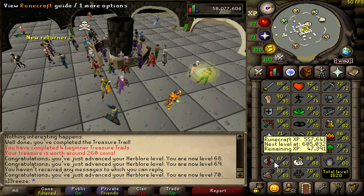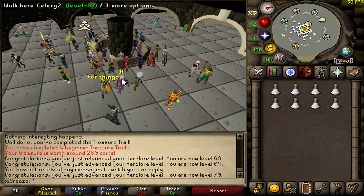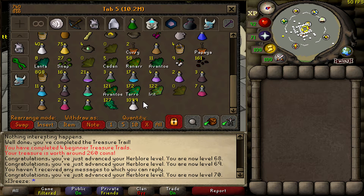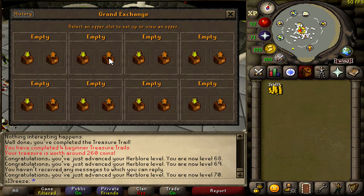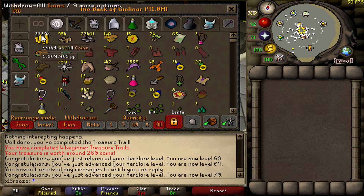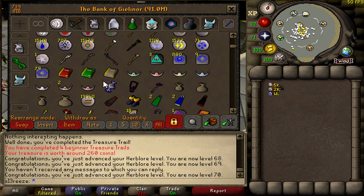There is 70 Herblore — one more stat towards 70 base stats, which leaves Runecrafting, and that's going to take absolutely forever. I'm going to do a game of Tears of Guthix which'll drop it to about 30k XP needed. We have over 1,000 strength potions I'm going to sell back to the Grand Exchange since I'm using super combats — there we go, 1.4 mil cash, though we lost about a mil doing that which is really unfortunate.